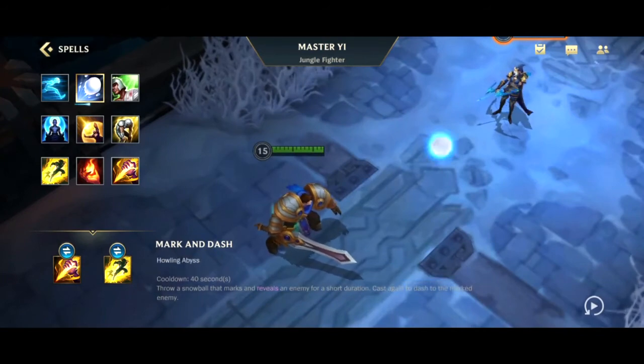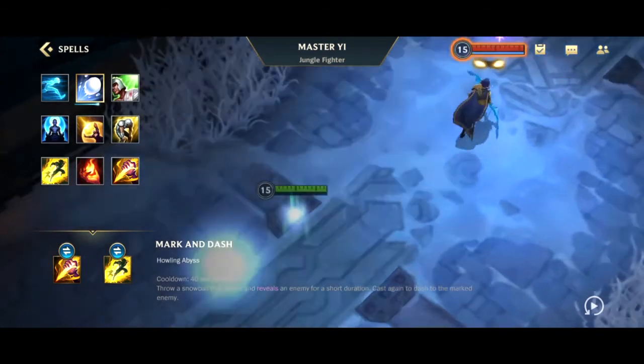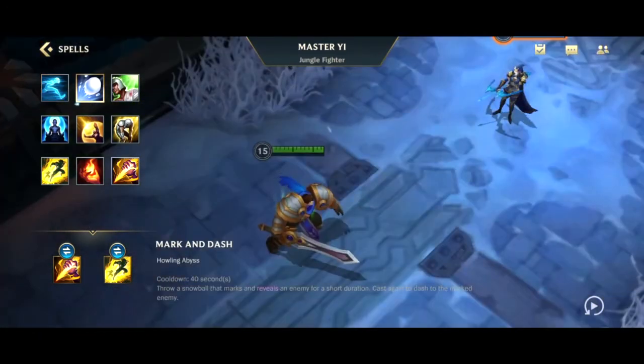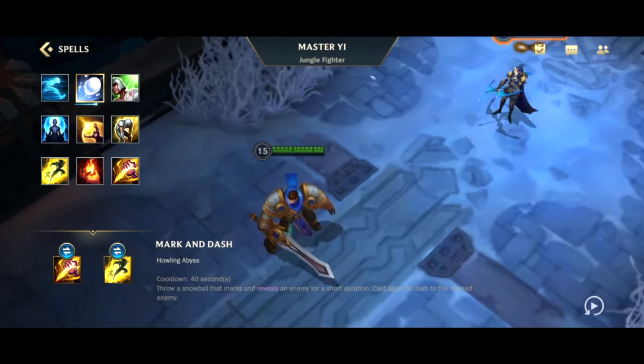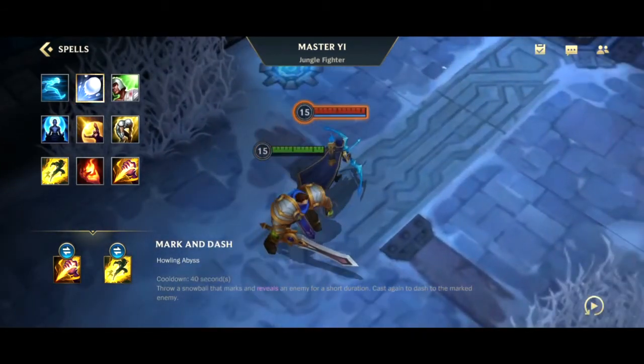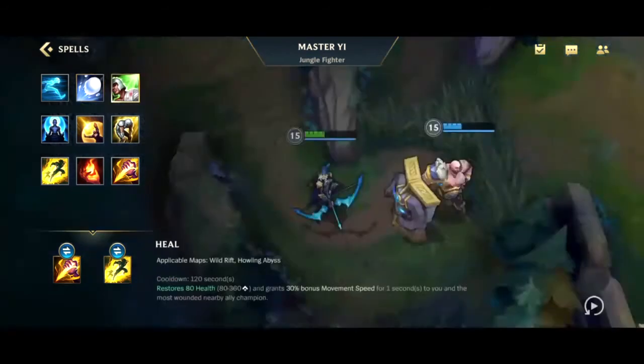Next we have Mark and Dash. This one only works in the Howling Abyss — that's of course where you play ARAM. It has a 40 second cooldown. Throw a snowball that marks and reveals an enemy for a short duration, then cast again to dash to the marked enemy.